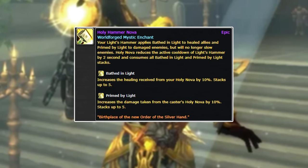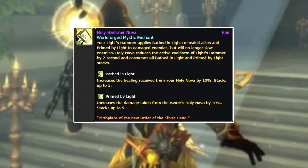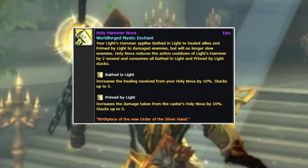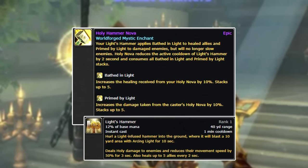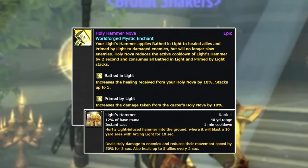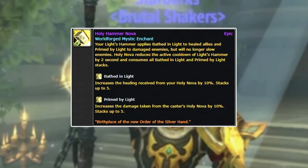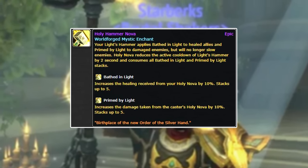Holy Nova will now reduce the active cooldown of Light's Hammer by 2 seconds. So every time I do my rotation — going for those Mutilates and those Dark Transfusions — I'm reducing the cooldown of my Light's Hammer. So I'm throwing Hammers out, throwing Tankerds out, attacking people, and then smacking them and healing everybody else. It doesn't really fit any genuine theme, but it's a bunch of interesting melee-esque abilities that have some synergy.